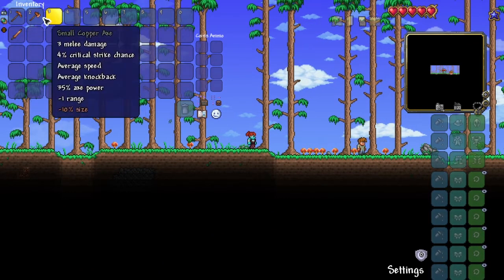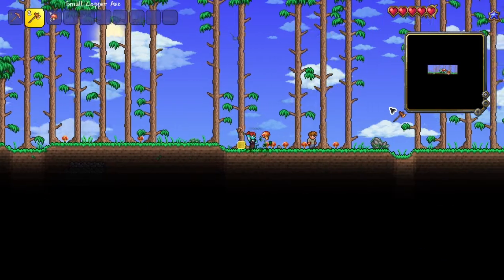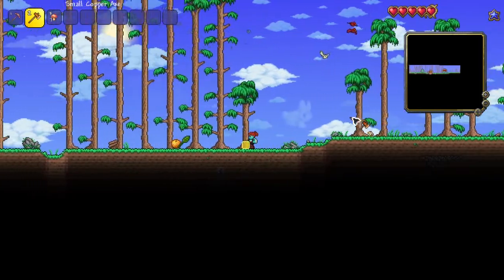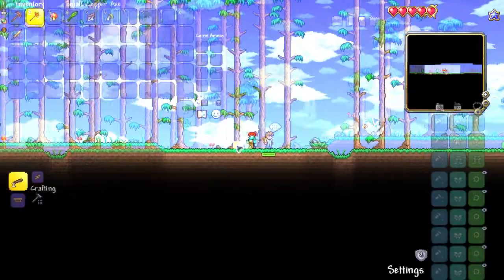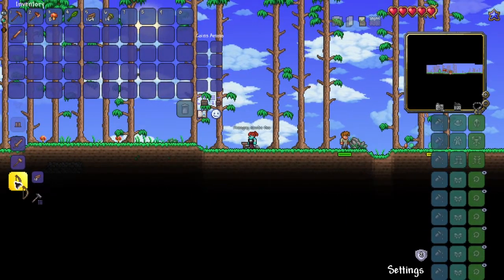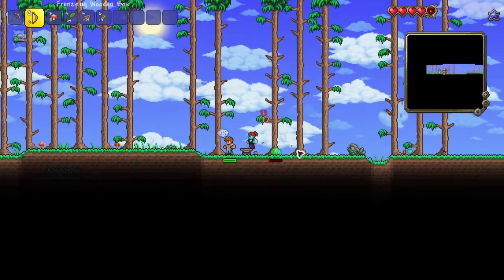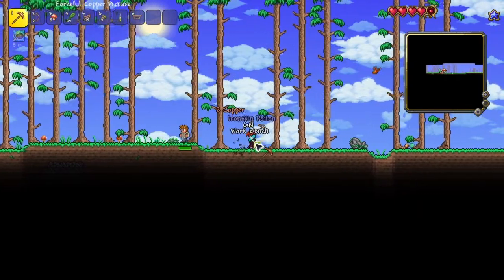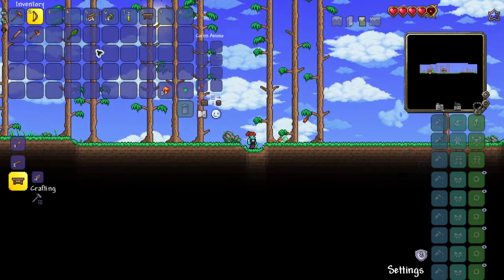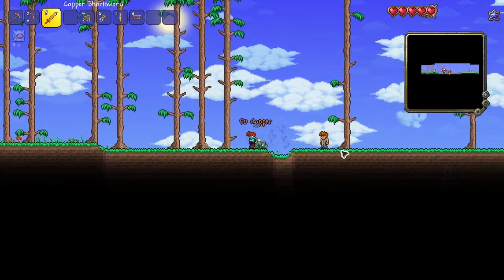So without further ado, let's just get into it. It starts out with me just getting some wood for a couple of reasons. The main reason I want the wood is for torches and to also make a bow to keep me a little bit safer with the Master Mode enemies. Since they do a lot of damage, I don't really want to mess around against them with the Copper Shortsword. So that's the reason why I made a bow — just to keep myself a little bit safer. After I went ahead and made a couple of materials, I then headed left because the goal is to reach the snow biome as soon as possible.